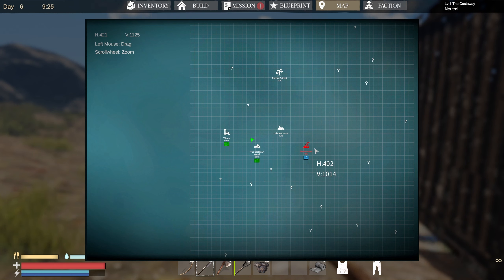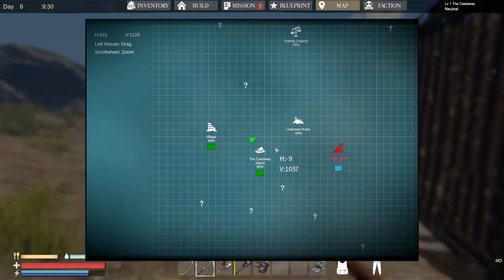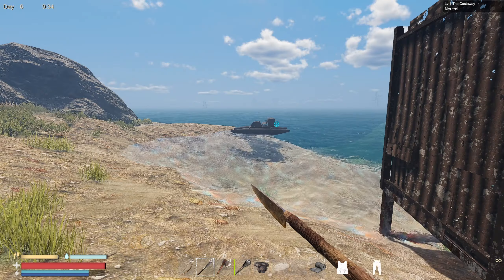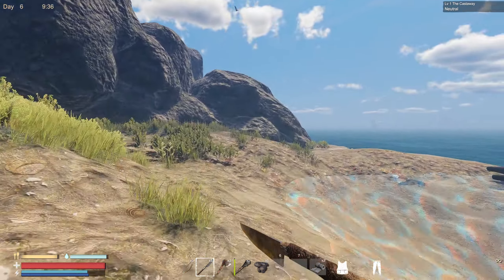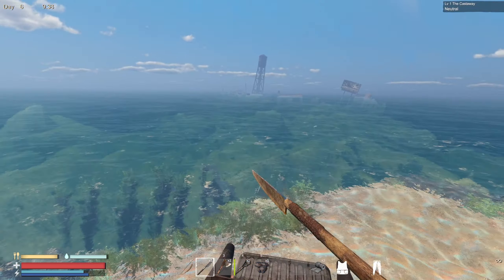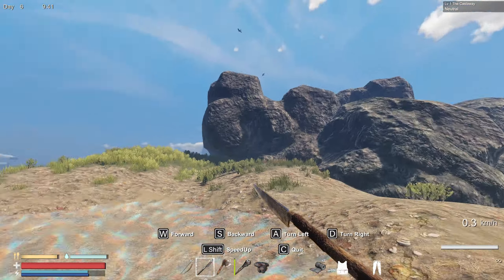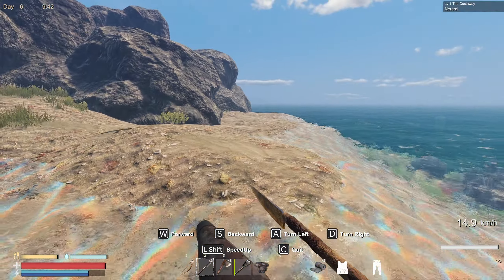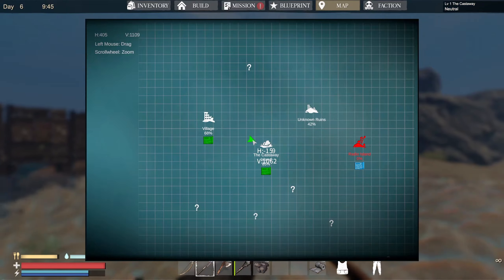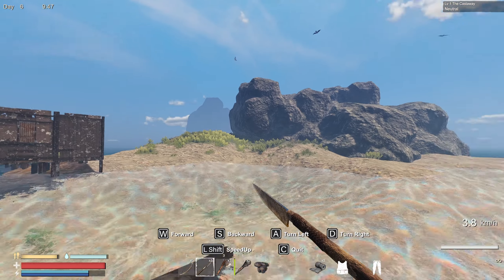We've got a blueprint over here on Radio Island that we haven't found. We've got the Castaway Island one. We've got the Village one. But somewhere here, I reckon it might be here. It's got to be close to the Castaway Island, I'm thinking. I could be wrong. But just because it's part of the first tutorial thing.